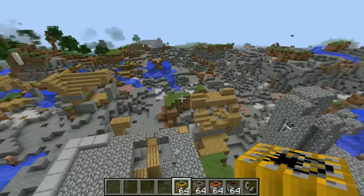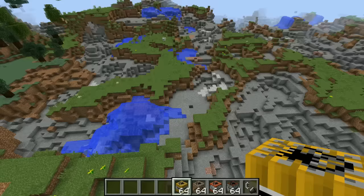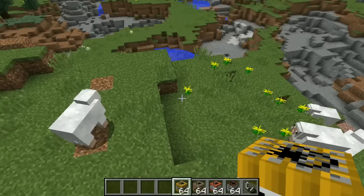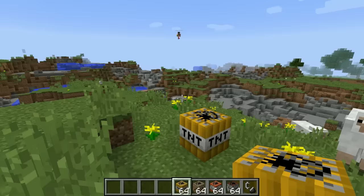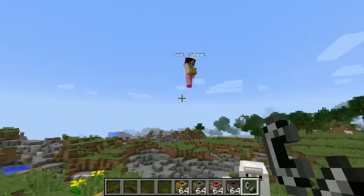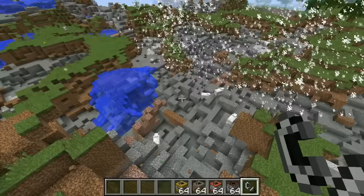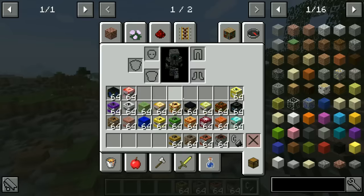Next up we've got TNT times 10 - this one's a little bit more powerful. I kind of feel like we should go far away, but everything's blown up far away too. I think we destroyed the entire world. I will put down TNT times 10 right over here next to this family of sheep. It's a mustard-colored TNT - really hideous. They all survived! Look - now they can have lots of flowers and seeds to eat. So that wasn't too bad. That one was TNT times 10.